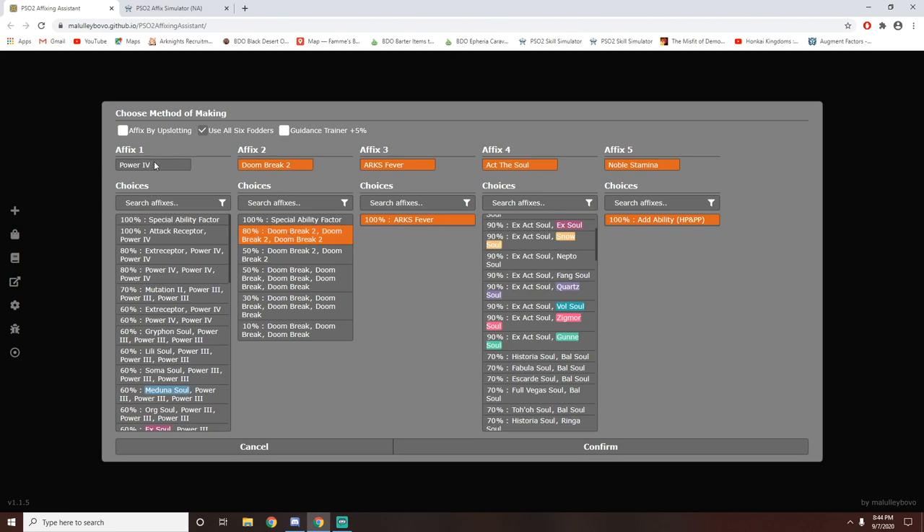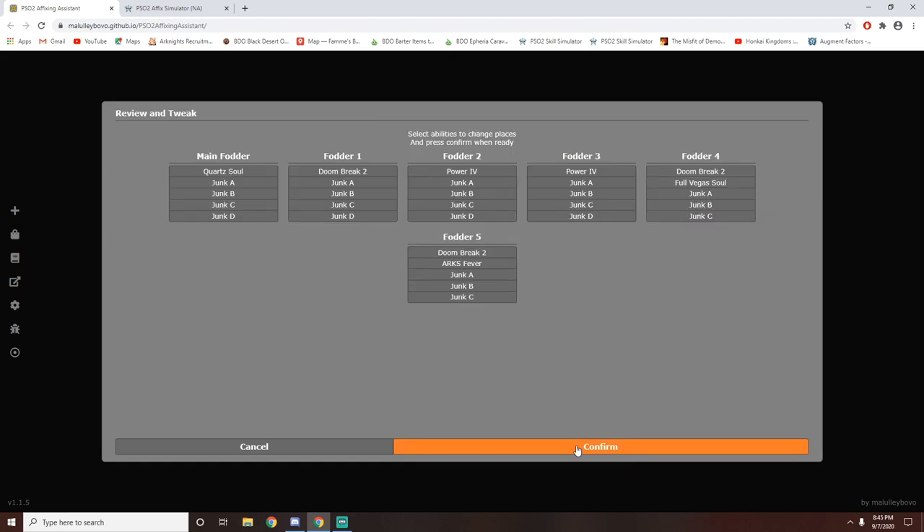Last but not least is Might 4 — there are all these different percentages on how to get it, and the way I'm going to be getting it is by smashing together two Might 4s in order to have a 60% chance. Then I'm going to click Confirm, and it's going to give me a list of what it recommends. However, don't always follow what they recommend — you can mess around with this. For example, a Doom Break 2 plus an Arx Fever will be very, very expensive.